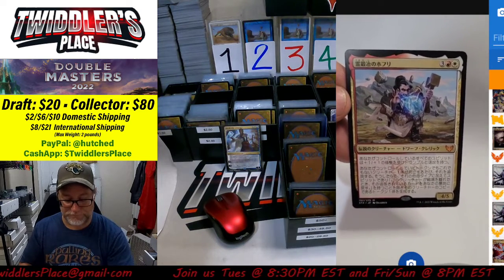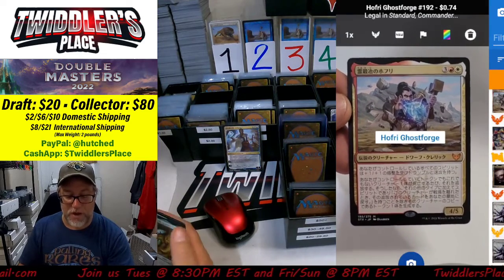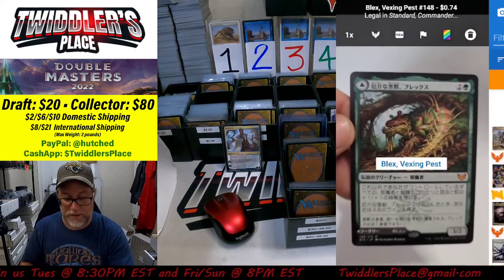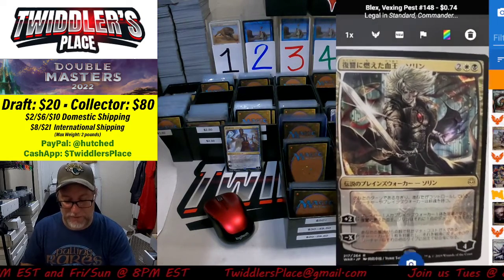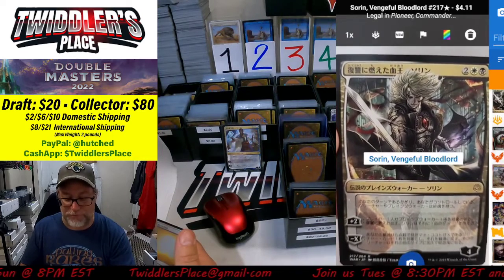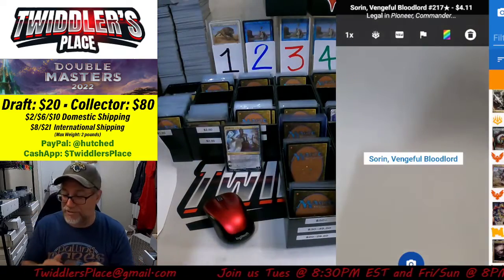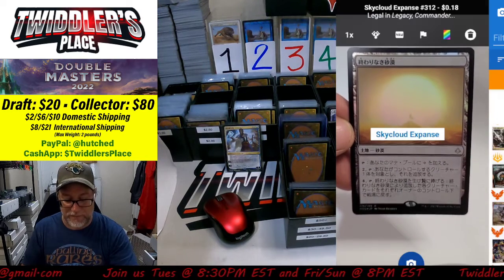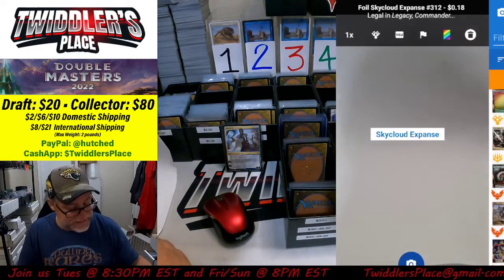Hoffrey Ghost Forge, $0.74 — can't use it. There's Blex Vexing Pest, $0.74 — can't use it. Sorin Vengeful Bloodlord for $4.11 — very nice looking card, we'll put that into the $4 bin. Sky Cloud Expanse, foil version, $0.18 — cannot use it.